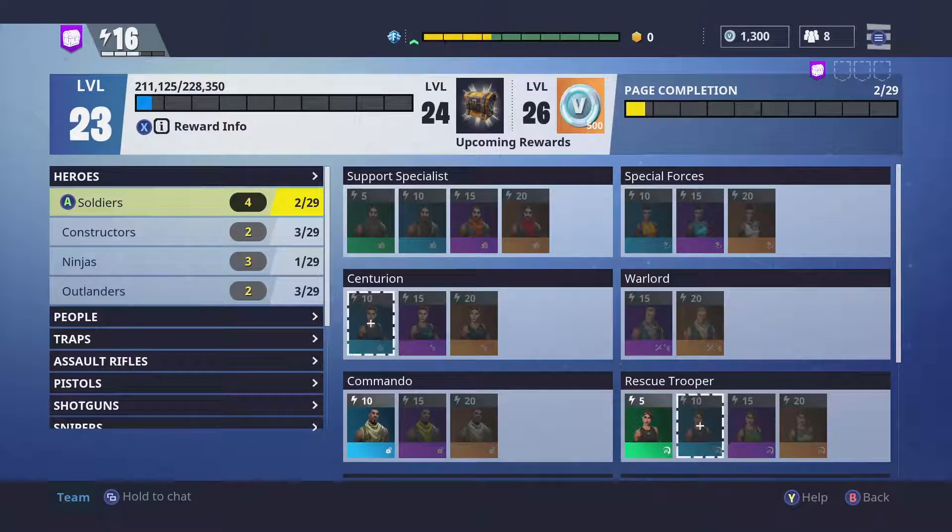The collection book can be accessed from the skill tree. You can place any schematic you own in there, but this will permanently remove the schematic from your inventory, so it's best to wait until you have some spares or if you know you're not going to use it. The collection book itself contains completion pages that show how much progress you have done, and there is also a progress bar on top which shows how far you are from the next reward and what it is you're gonna get.